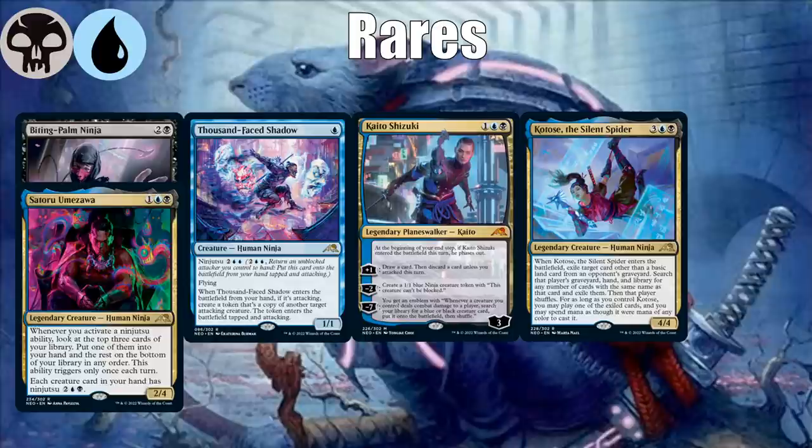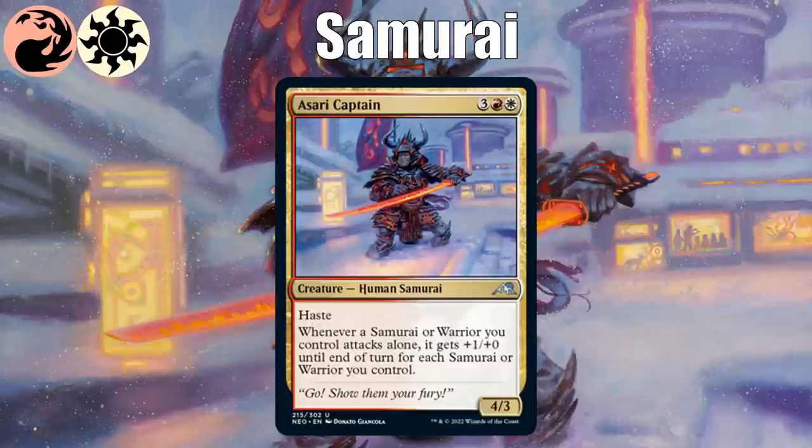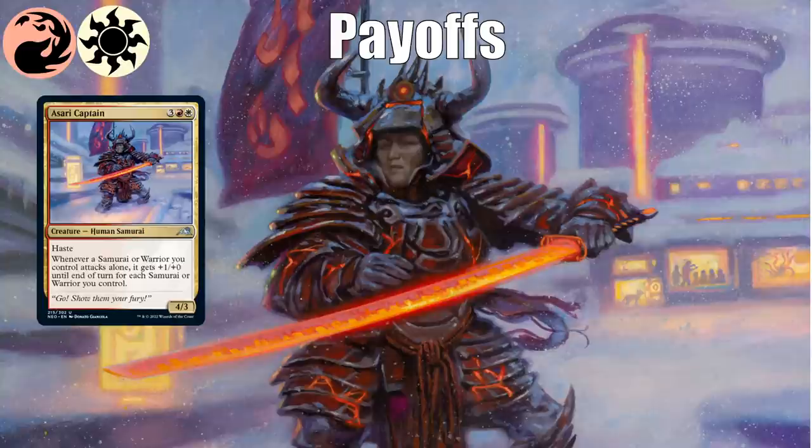The other tribal color pair is red-white, and it's all about samurai. In addition to the tribal theme, the samurai have a mechanical sub-theme: you want your creatures to attack alone to get all kinds of bonuses. As Asari Captain shows us, whenever a samurai or warrior you control attacks alone, it gets +X/+0 until end of turn for each samurai or warrior you control. There's also a secondary creature type — warrior — meaning more cards work with this. You want to attack alone and maximize a bunch of these attack-alone effects.